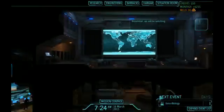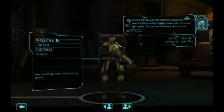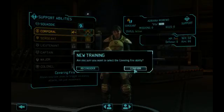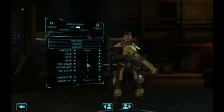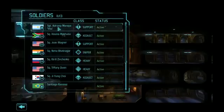Adriana Moreno, support class — if we go to view our soldiers, she wants an upgrade. I like to do covering fire and smoke and mirrors for this. Now we customize her to our colors. Once you reach sergeant, you get a nickname — so she's got our first nickname.